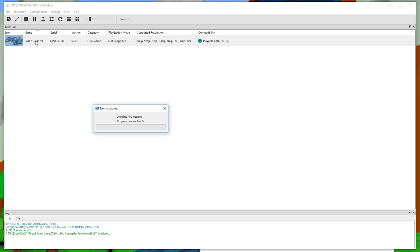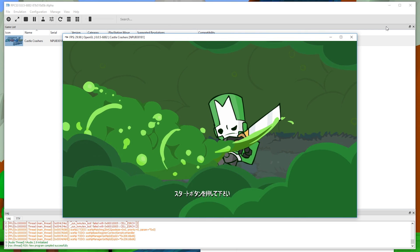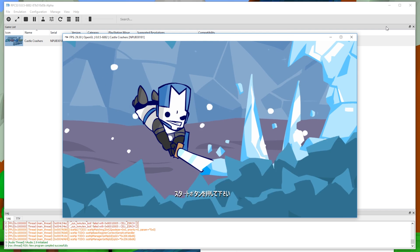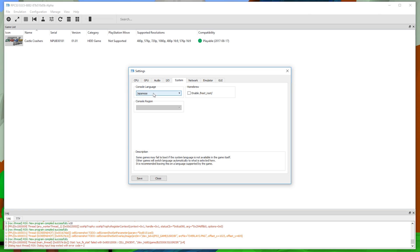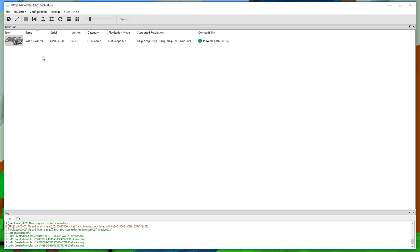Now we'll test it — double-click Castle Crashers to run it. This may take a couple of minutes depending on your computer, so be patient. After loading, the game should open up and work perfectly fine. You may notice Castle Crashers is running in Japanese — by default the PlayStation is set to Japanese. To change the language, go to Configuration, then System, and change the system console language from Japanese to English. Click Save, and when you reopen Castle Crashers it should now be in English.